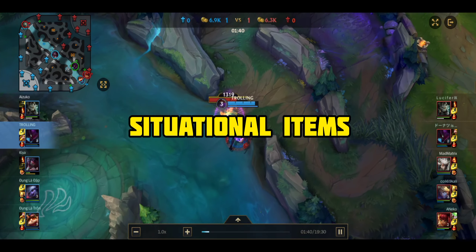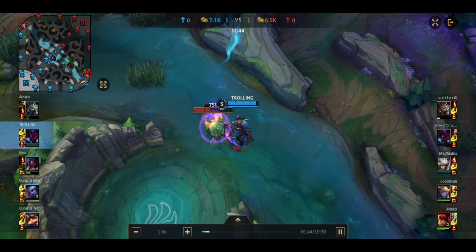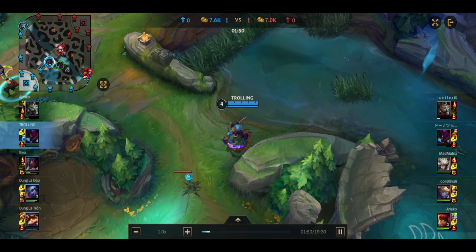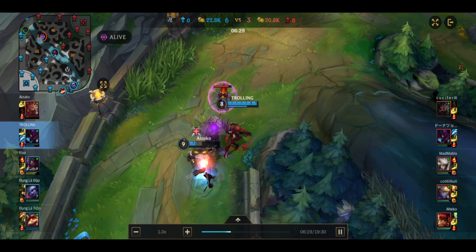Now for situational items. Situational items mean you have to buy the right items to defeat your enemies. If you are fighting against 3 enemy mages like Lux, Akali, Katarina, Ahri, and Orianna, buy these items.